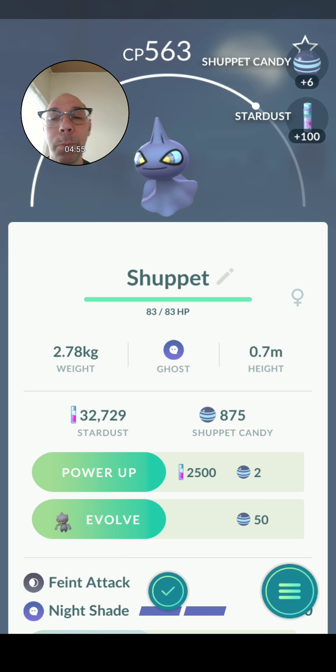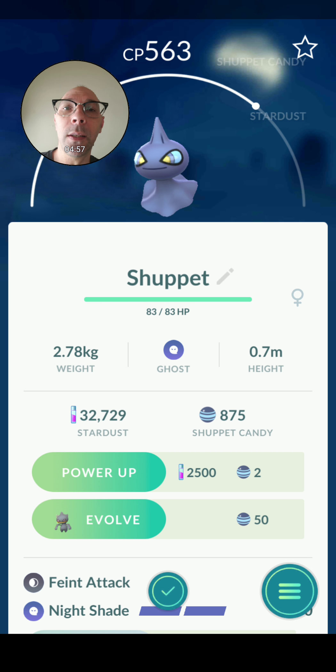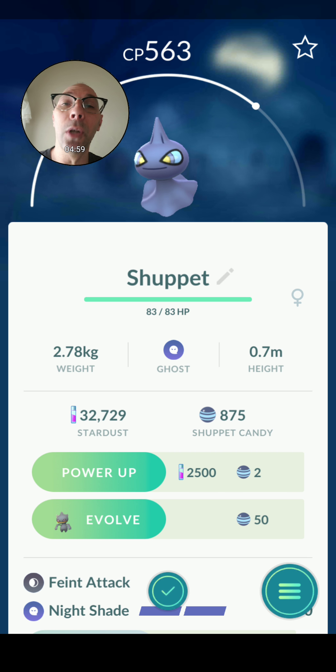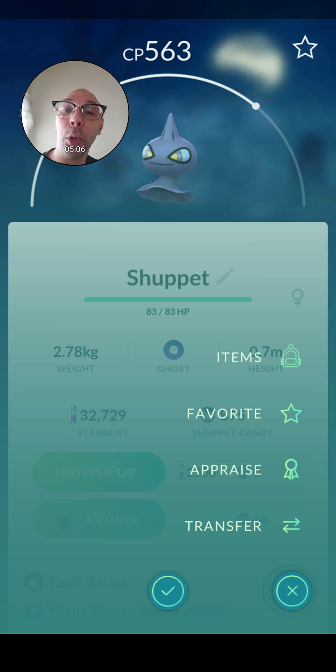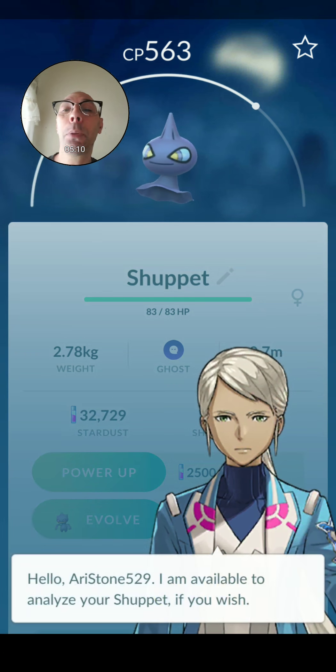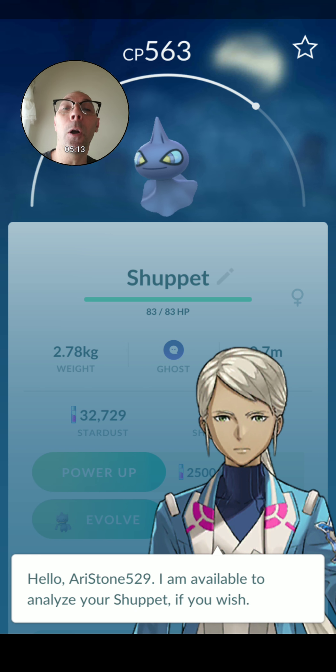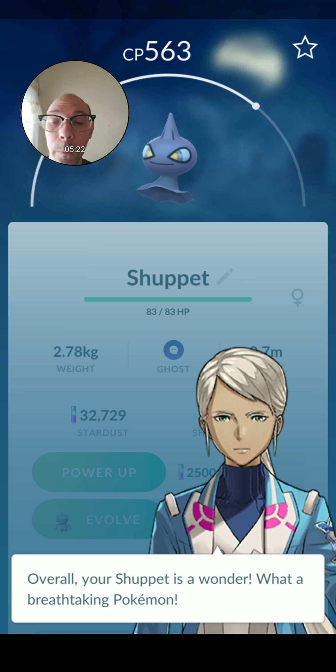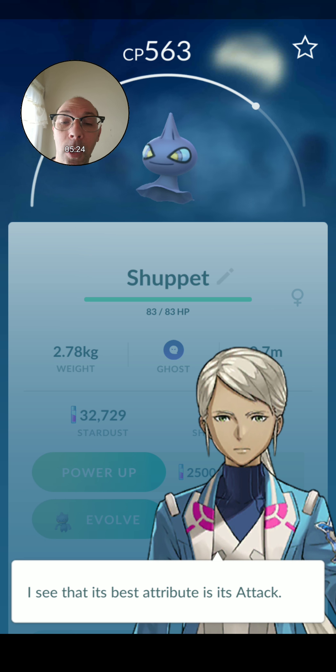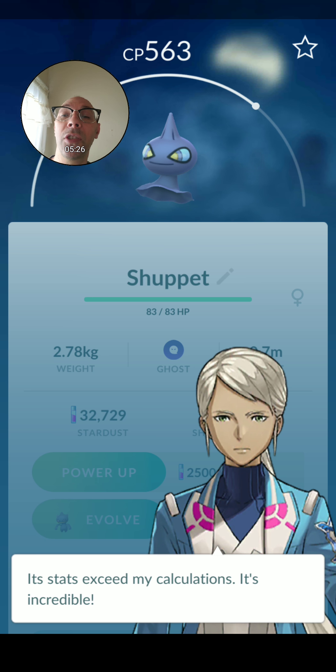So we click this button here and then we can appraise this Pokemon and it lets us know how good the Pokemon actually is. There are three teams: you have blue, yellow, and red. So I'm on the blue team and this is the appraiser. Her name is Blanche — very nice name, sounds kind of like a Texas woman. We hit this and it says this puppet is a wonder. It's a breathtaking Pokemon and its best attribute is its attack.